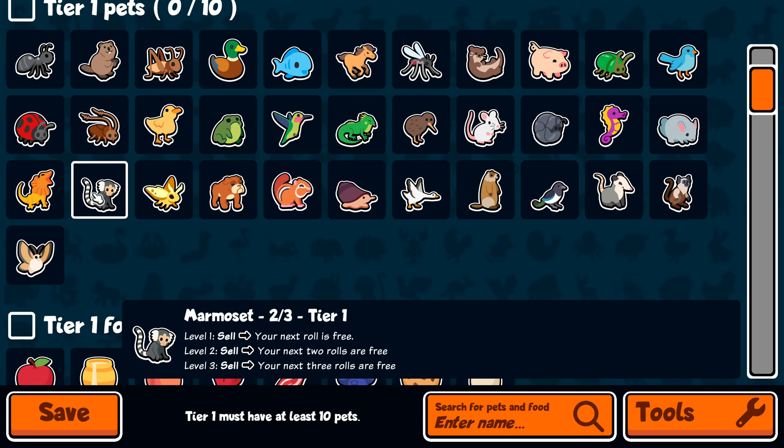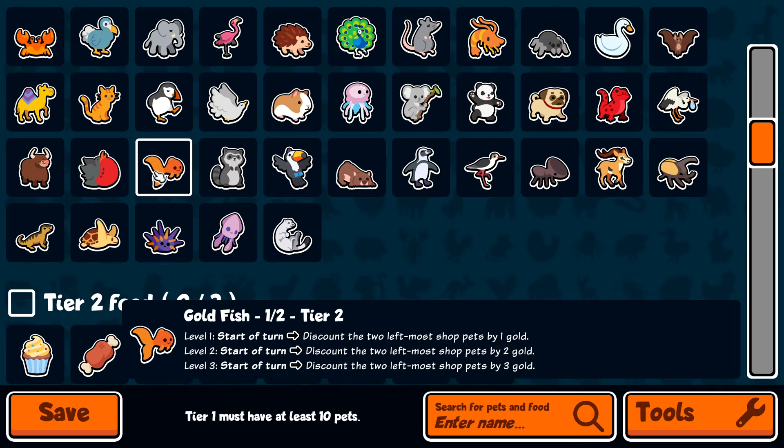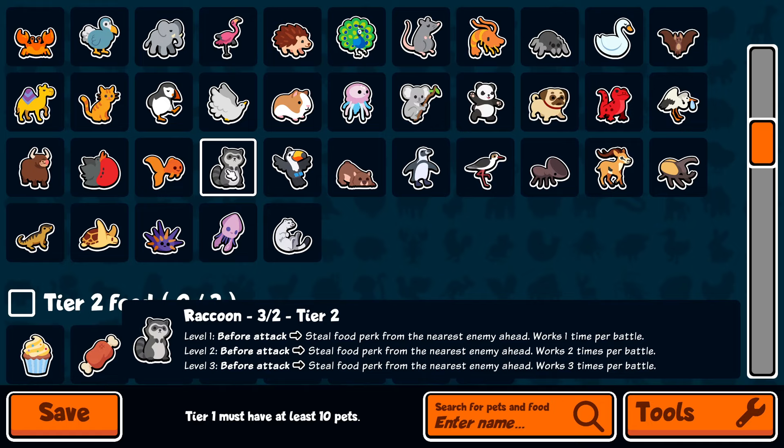Marmoset is also very good as it's a 2-3. Going into pack two, there's not too many crazy ones, but Goldfish is incredibly strong, especially paired with Swan — you get a lot more gold efficiency. Raccoon is also incredibly powerful; if you get it scaled up very big you can stomp some opponents because equipment is key. Toucan and Wombat, sadly, they're not going to cut it.